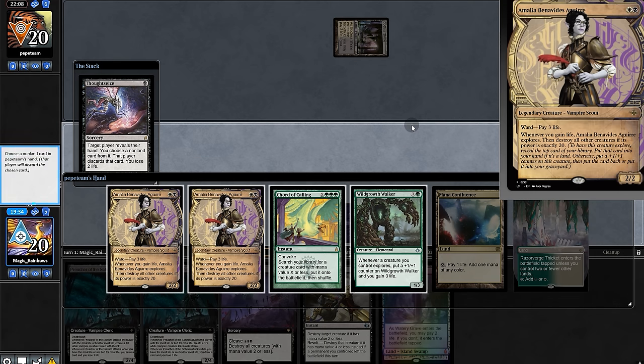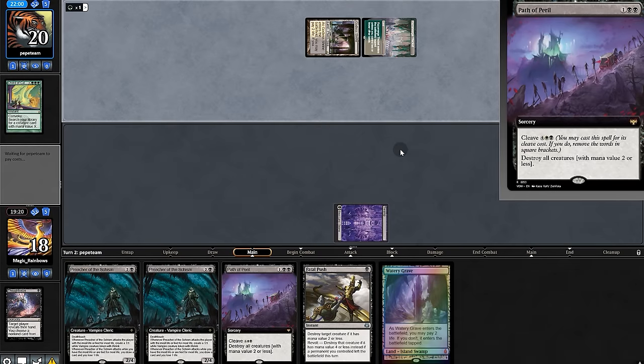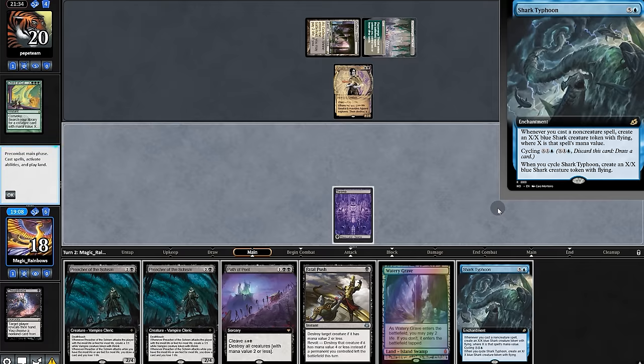They have Walker and Amalia — so if they find any life gain they'll collapse. We'll risk it and take the horde, and pray we survive long enough. They play Amalia — dark type open for us.